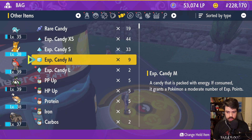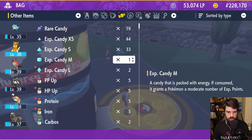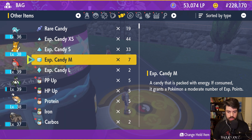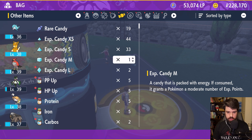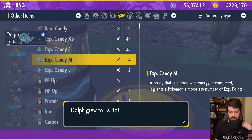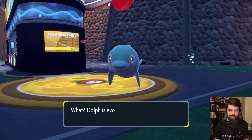Experience candy — medium. Use on Dolf. Let's see what a medium does, let's see what two mediums do — 6,000 XP, wow. Let's give it three on Dolf. Level 38! There it is, there it is!